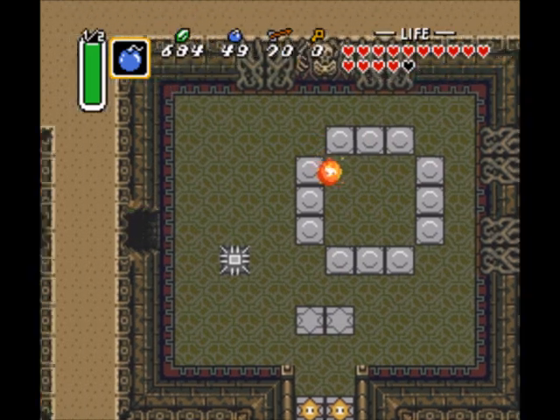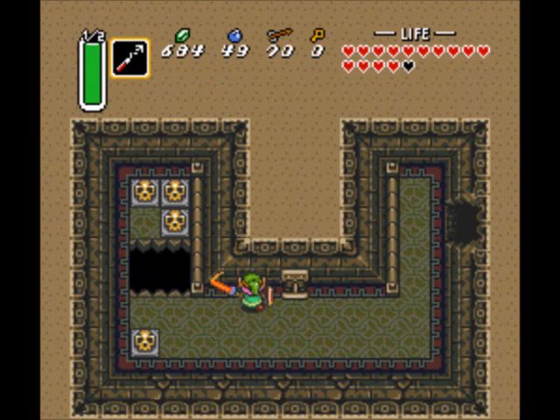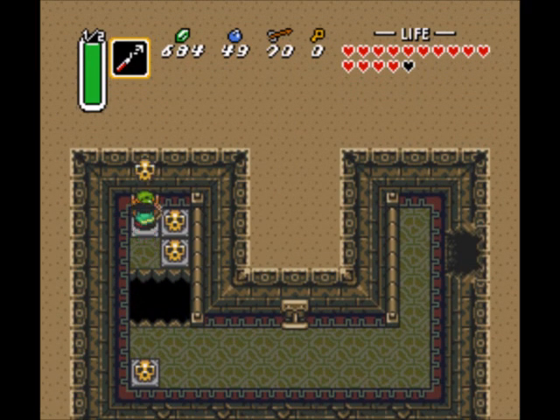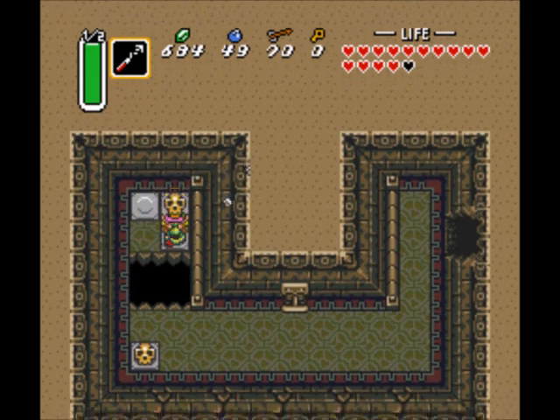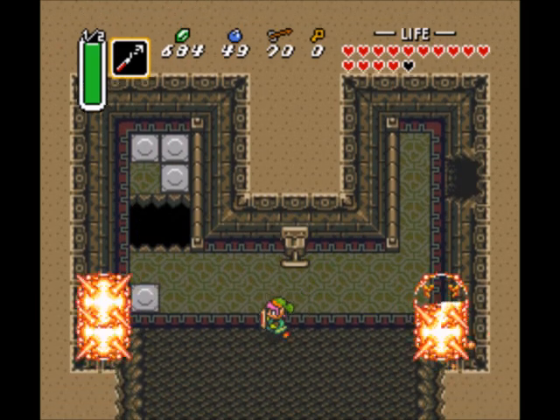Let's try that one again. There might be a heart under one of those things — I wasn't going to go for it, but now I want to. There's no hearts under there. You can't bomb that lower wall — you have to pull this switch first.